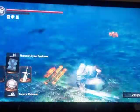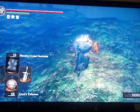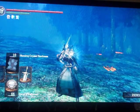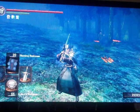I know a lot of people are like, why don't you just go with a Miracle build and get Wrath of the Gods? Well, Sorcery is just a lot cooler. And for my spells, I have Homing Crystal Soulmass, Soul Spear, Crystal Soul Spear, and Homing Soulmass.